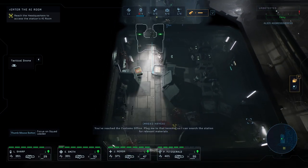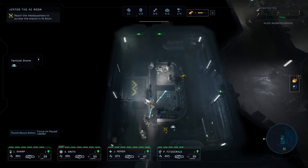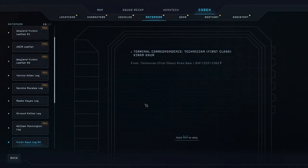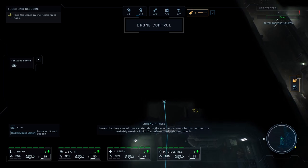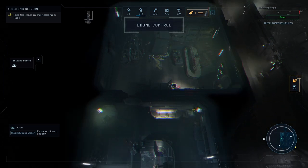We've reached the customs office — plug Hayes into that terminal so she can search the station for relevant materials. Let's see what's inside. Found a data pad: Technician First Class to the Security Chief — customs intercepted a crate of materials from ICSEC this morning. It looks strange, so I moved the materials to the mechanical room just in case. The book says we should review and jettison them into space if necessary. Looks like they moved those materials to the mechanical room for inspection — probably worth a look if we can afford a detour.